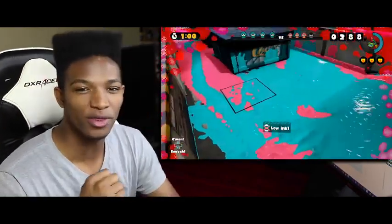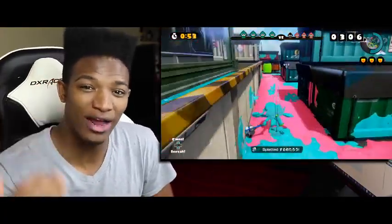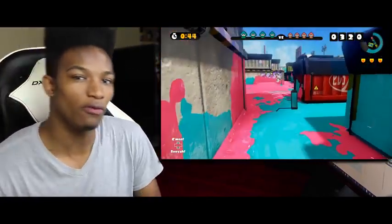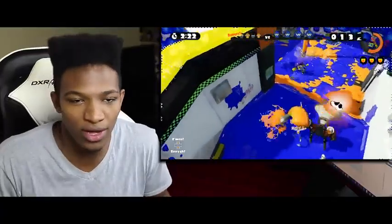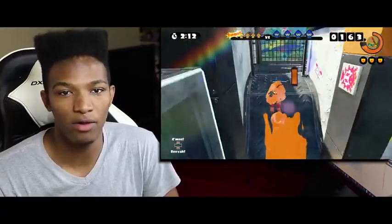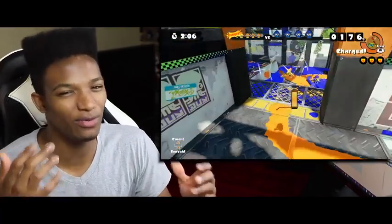Another big downside is that this thing uses up an extreme amount of ink. When you're painting on the floor, when you're attacking close range, this thing is an ink guzzler. Even though you can run out of a lot of enemy situations with really high speed, you might run out of ink before you're able to get out of the situation in the first place. You have to really keep an eye on your ink consumption, and even with power-ups that reduce ink usage, it will still be an ink guzzler.